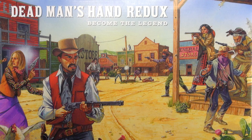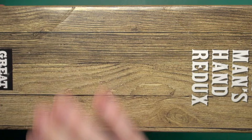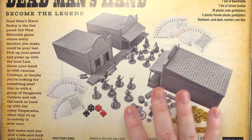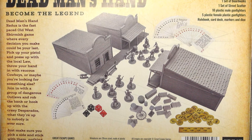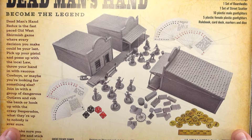First off, it's a hell of a big box. It is a brutal beast, as thick as one hand, and there's a reason for that — it contains a town. This contains everything you need to start two people into playing Dead Man's Hand: card deck, gangs, buildings, dice and tokens, and even some scattered terrain. It's a massive, massive box, so let's dive in and see what's inside.